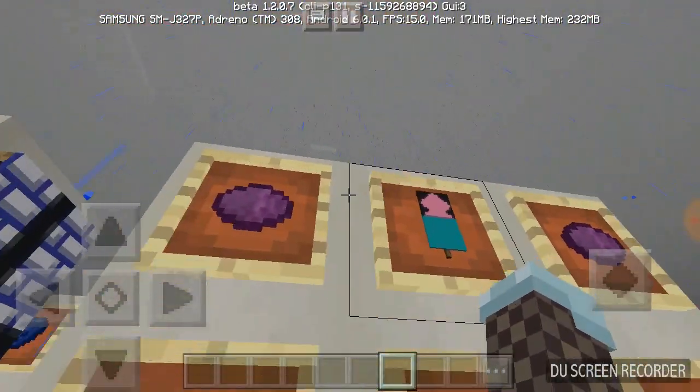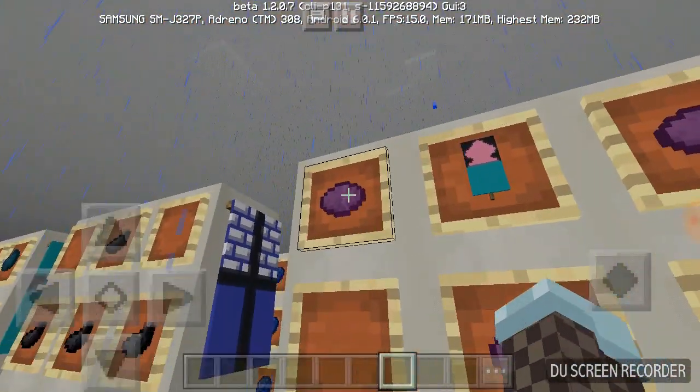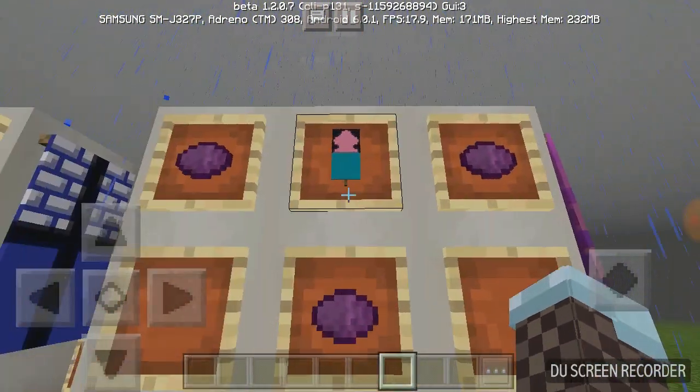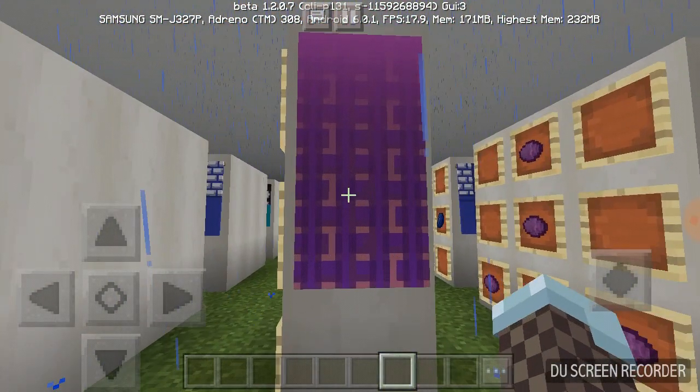Now you can see where it's starting to look like a nether portal. So we're going to add magenta, put it in the top middle, put magenta on the left and the right, and down the middle all the way to the bottom. That way we get the fade.